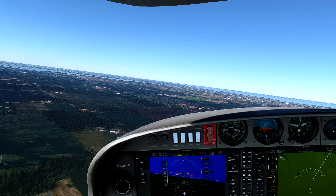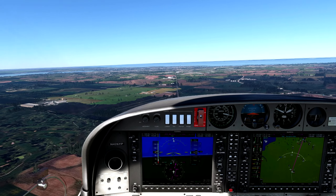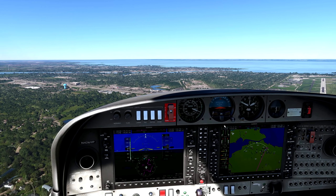The tower frequency is 126.6 — I've been saying it wrong, my apologies. Twin diamond approaching Fisk, rock your wings. I've got two of you out there rocking — a twin diamond and an Archer. Twin diamond, continue on railroad tracks, follow the railroad tracks right downwind runway 27. Archer over Fisk, right turn, follow the East-West Road — plan a left downwind for runway 18 right. Looks like we've got a Baron that snuck over the top — keep your speed up, follow the railroad tracks right downwind runway 27. Rock your wings for the Baron.